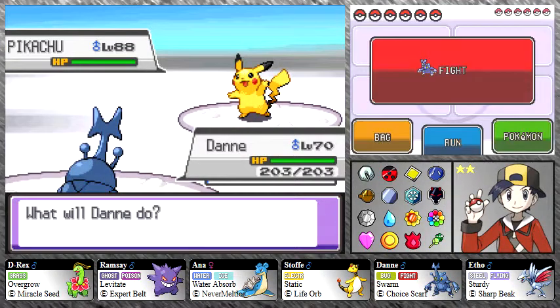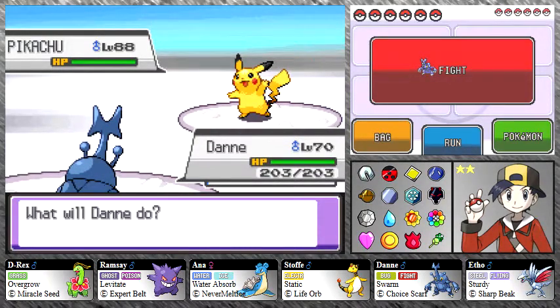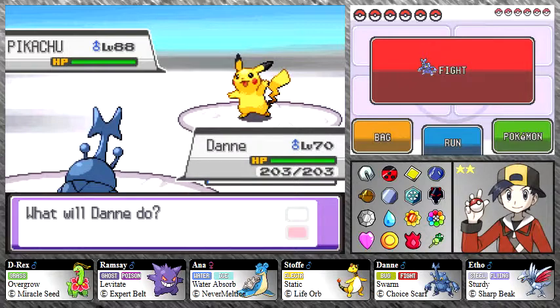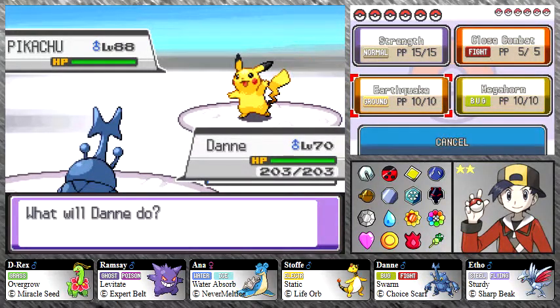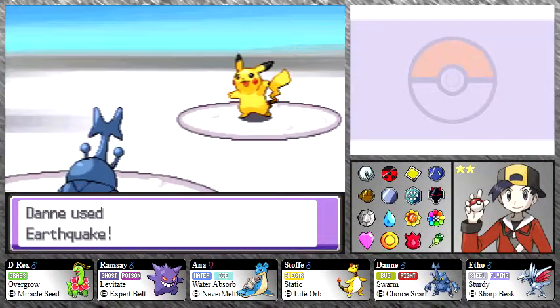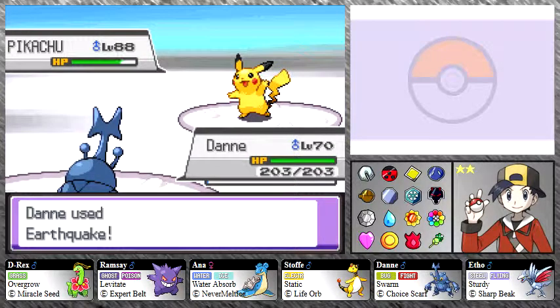His level 88 Pikachu is no exception — it's super frail because it's unevolved, so all its stats are really low. Its speed is base 90, attack is base 55, and special attack is base 50, with lower HP, defense, and special defense. But since it's holding a Light Ball, it doubles its attack to 110 base and special attack to 100 base. It's level 88 so it's probably faster than us, but it's super frail — just hit it with Earthquake, and with our Choice Scarf we outspeed it. Pikachu is down.